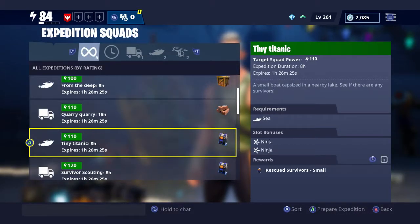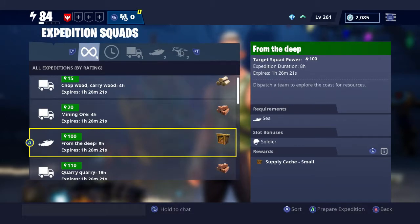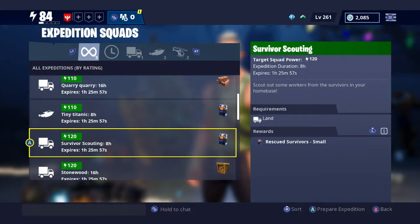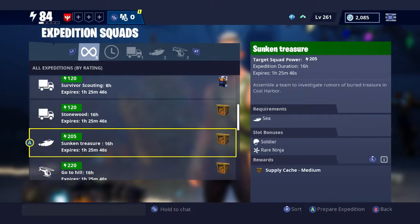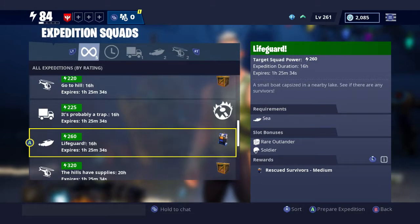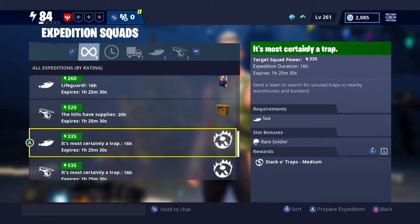Another expedition option: you can send people out as a dispatcher team to explore the coasts for resources - that could be anything from traps to materials. There's also a rescued survivors expedition - if you're short on survivors for your survivor squads you can send people out to look for them. That's always a good one to do because you can never have enough survivors. Even ones you don't need, you can retire them and get materials.